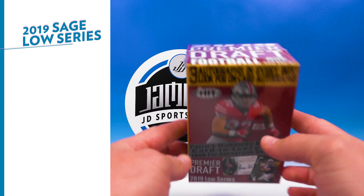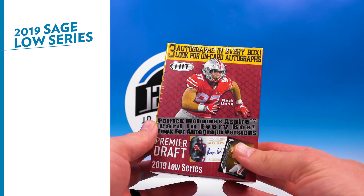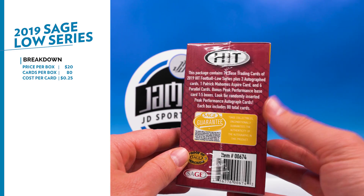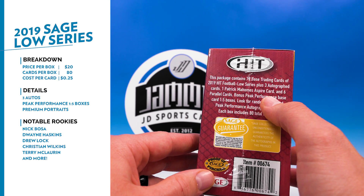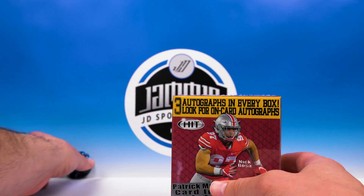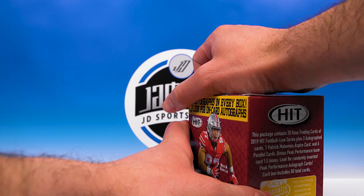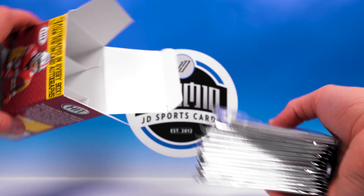Today we are going to do 2019 Sage Hit Premier Draft Football — this is the Hit Low series. I know this isn't very exciting, but you gotta do one at least every year. The Hit and the Leaf, you gotta bust one box to get your rookie card collection rolling for the 2019 season. This will run you twenty dollars; you're getting 80 cards in each box — 70 base, three autos, one Patrick Mahomes Aspire, and six parallel cards. A bonus Peak Performance base card is one in five boxes, randomly inserted.